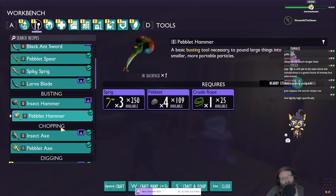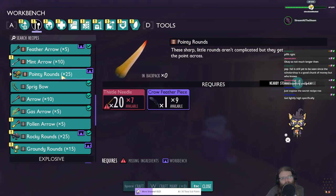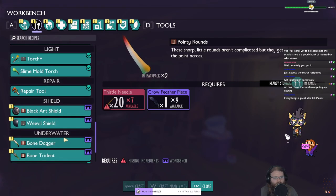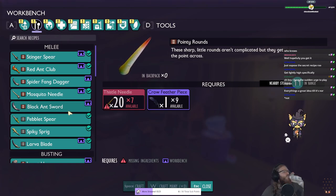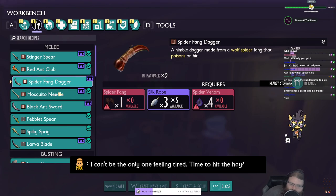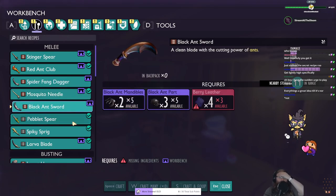We're still waiting for the berry leather to get made. We don't need the chocolate I don't think. What the fuck are pointy rounds? For one of the turrets. I don't think we have any level 3 weapons available to us - only level 2. There's the spider fang dagger which I've heard is pretty good, but we need to kill wolf spiders to get it - need spider venom and spider fangs. And then there's the black ant sword, but they're both only level 2.